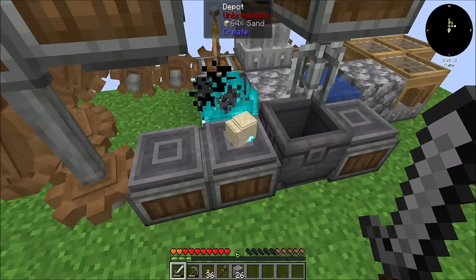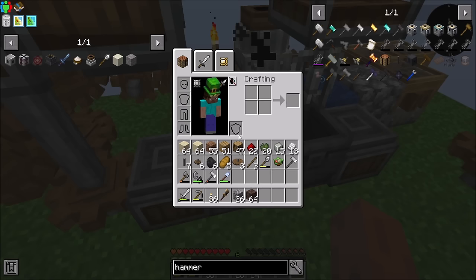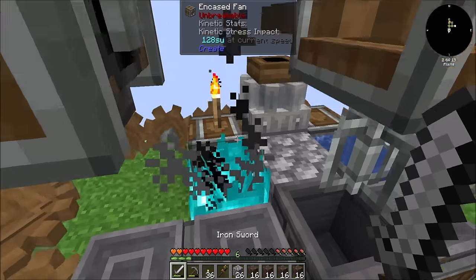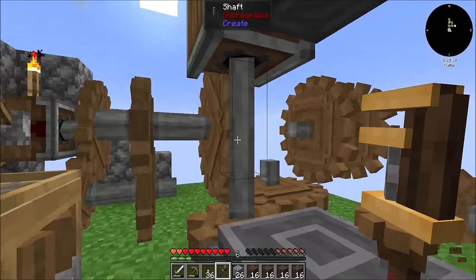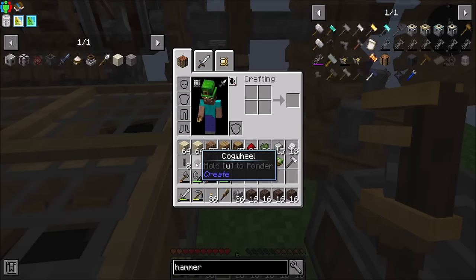Hoping we're getting near the point where I don't have to do the punching dirt thing to get stone anymore. In fairness, if I was more familiar with the pack, it's very likely that I could have done this in a more efficient manner. But I don't know exactly what order I need to do things to make this all work. So yeah, it is what it is. We'll be fine though, right? I think so.